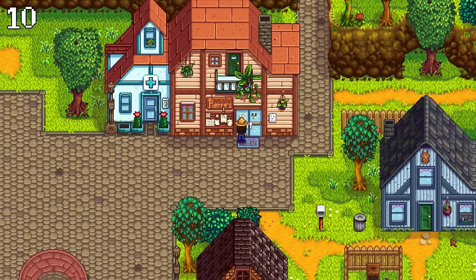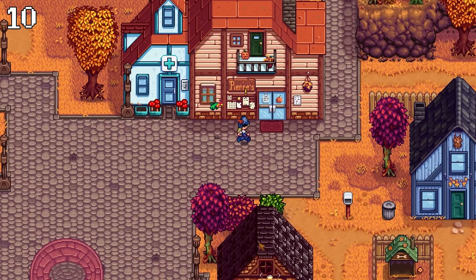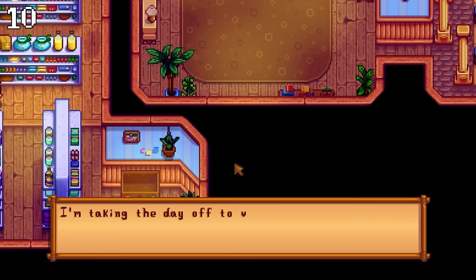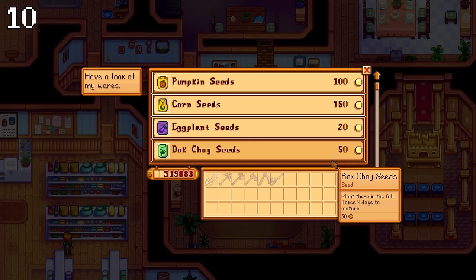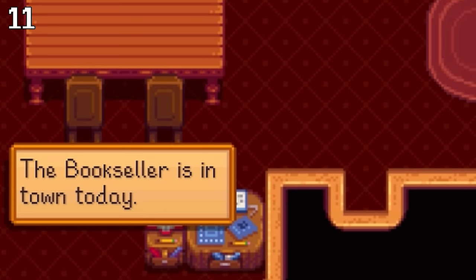During the Trout Derby and Squid Fest, shops and stores will stay open. If Pierre is visiting the Desert Festival himself, he will place a box and a message at the counter saying you can still purchase items and to leave the money inside the box. The bookseller will visit on 2 random dates each season, and there will always be a message on the left corner of your screen after waking up whenever he is in town.